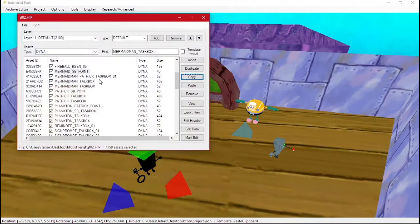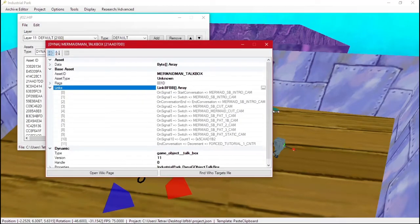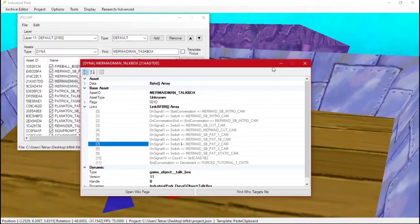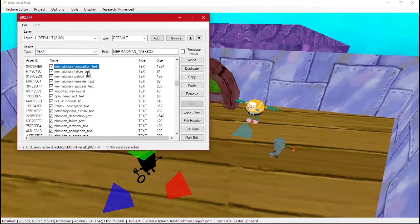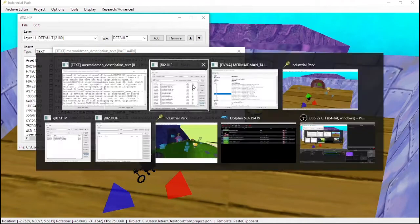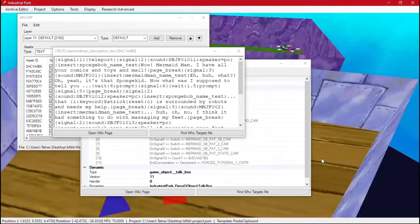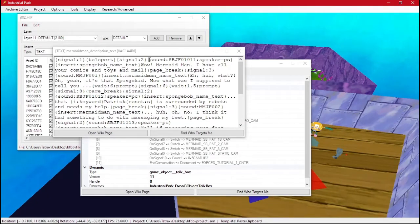We can look at the original level's talkbox and see a bunch of different things. On signal, it starts a conversation with a camera — meaning it uses that camera instead of the regular gameplay camera — then switches to another. When you're done talking, it goes back to the regular camera. Each signal does a different thing. Looking at the text: signal one changes cameras, signal two changes a different camera, and teleport sends us to the blue teleport marker using that teleport ID.